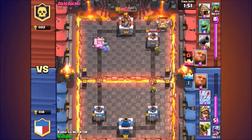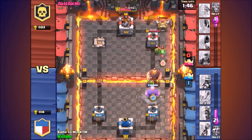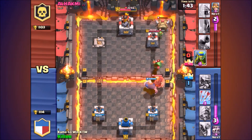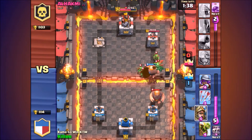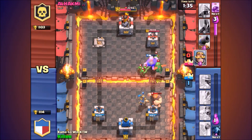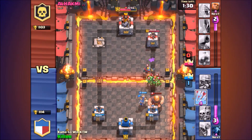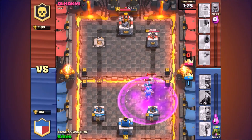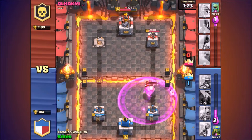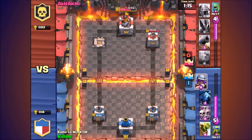He's already taken my tower down to 650, then 161. I'm gonna spawn my giant to counter against the baby dragon, the giant, and everything. I need something good quick, so I'm sending my prince to take down the giant. The baby dragon is doing work on my giant and just took it down. I arrowed those small troops and my tower is focused on the baby dragon, which is good.